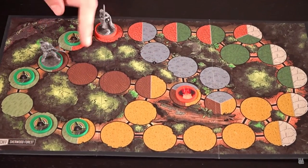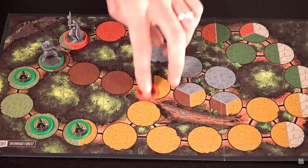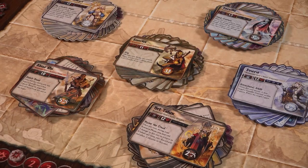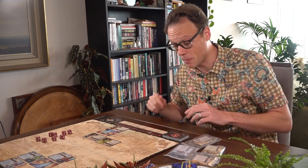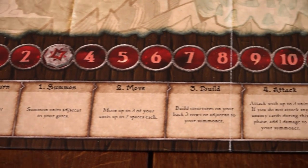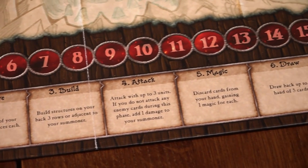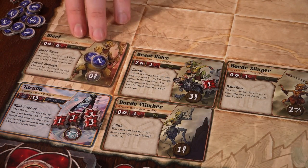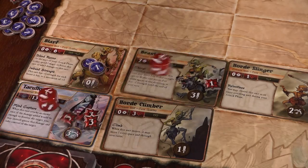Like madcap dueling game Unmatched, which I gave a positive review to last year, Summoner Wars wants to be collectible without being demanding. Here's how you play: going back and forth with your opponent, each of you take a turn that goes — start a turn, summon, move, build, attack, magic, draw — repeat until someone's Summoner is dead, at which point you presumably bury them, or what's left of them, and then you're the winner.